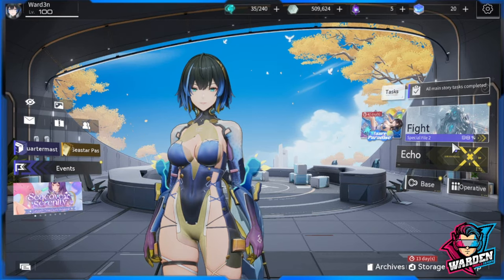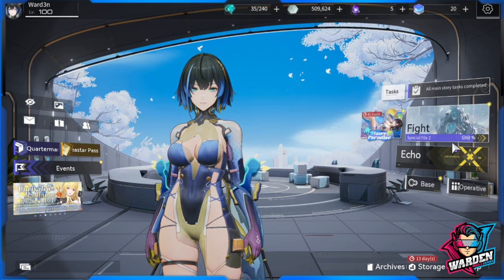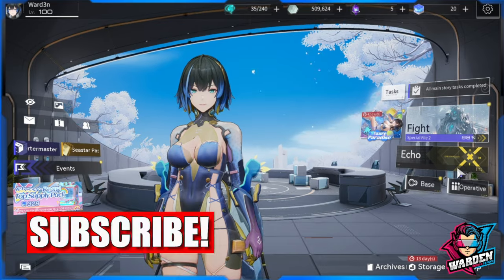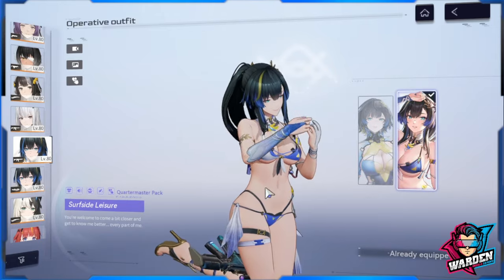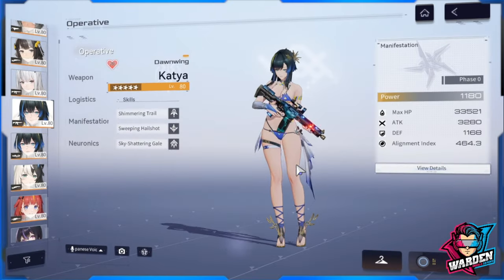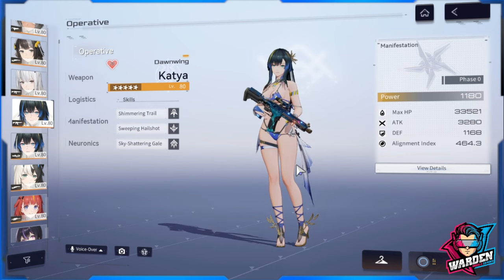Welcome to Snow Break Containment Zone. We're here to review Katya/Katcha, who dropped today. My first thoughts were that she's going to be similar to Cherno in terms of how she's played, but she is totally different. Let's discuss her skills first and try her out later, including her skill rotations.